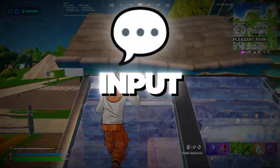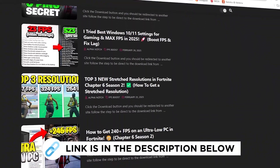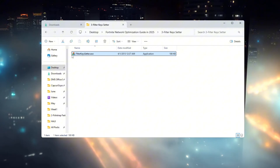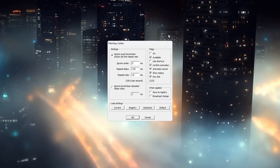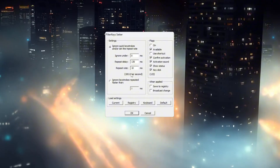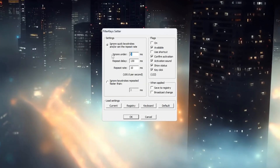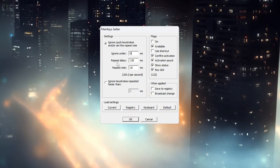Step 4: Reduce keyboard input lag using Filter Keys. This step helps you fix any delay between pressing a key and seeing it respond in Fortnite, which is very helpful for editing and building faster. Start by opening the Filter Keys Setter program that you downloaded earlier. Inside the program, you will see three main settings that control how fast Windows reacts when you press keys. For the first setting called Ignore Under, type in 00 ms — this makes sure that every key press is registered instantly, even if you press it for a very short time.